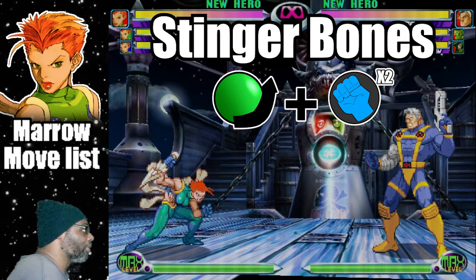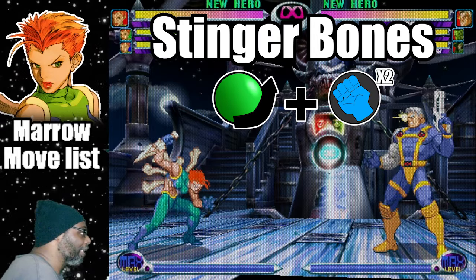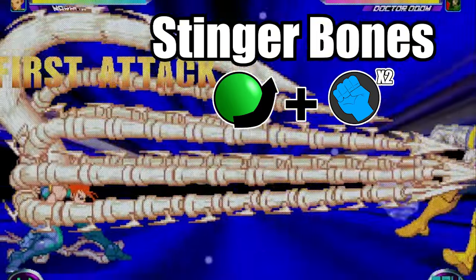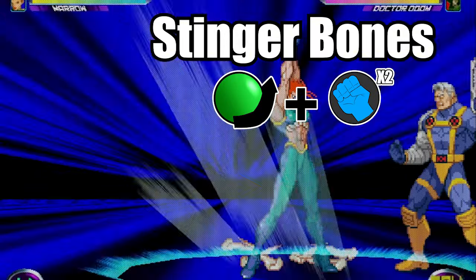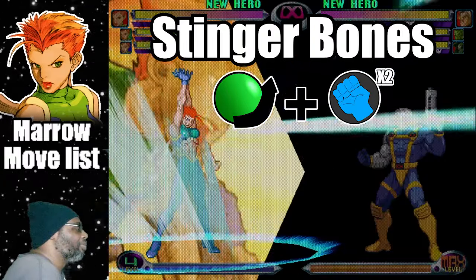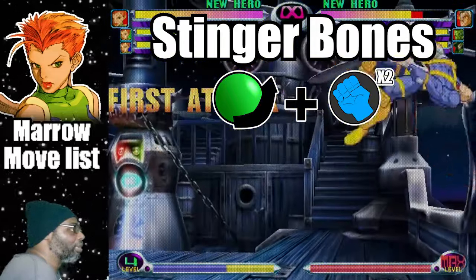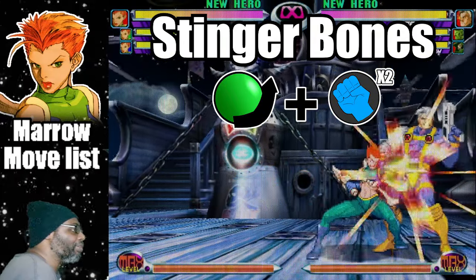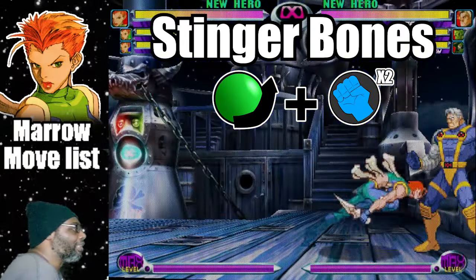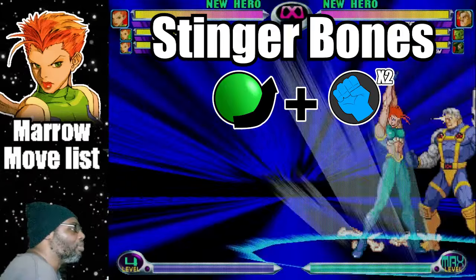The first hyper I would like to cover is called the Stinger Bones. This is the move where Marrow will form huge spikes made out of bones to attack the opponent. To do the move, do a quarter circle forward plus both punch buttons. This move has full screen range, although it does more damage the closer you are to the enemy. The Stinger Bones can be comboed into, but it's not as combo friendly as the Bone Burst Hyper. When the Stinger Bones hit the opponent cleanly, it scores for 8 hits.